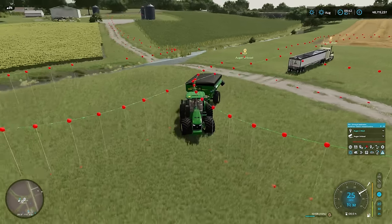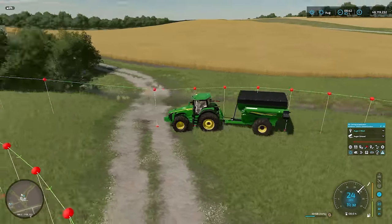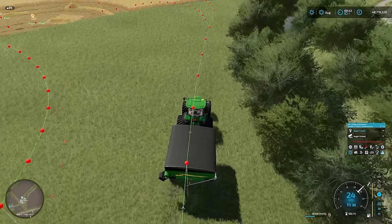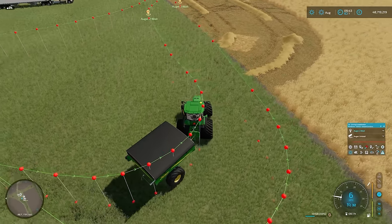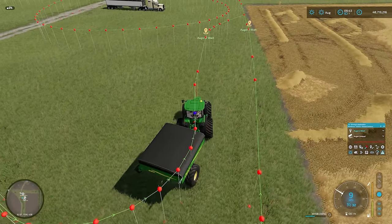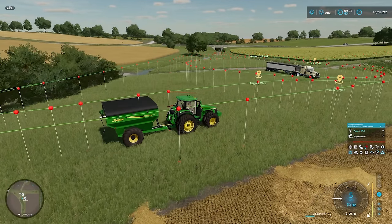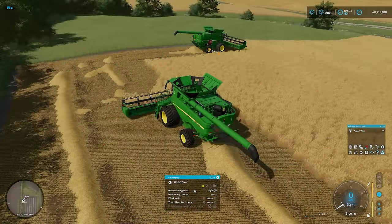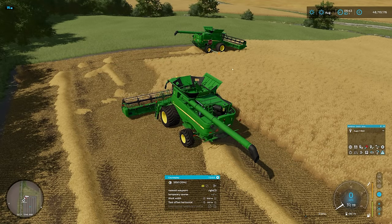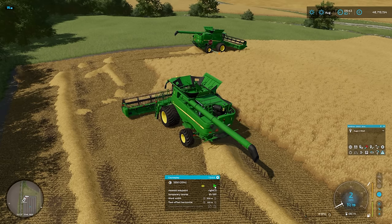He'll go back to Augur2Wait. We'll just check that this works. There he is - he will roll up to Augur2Wait and stop. Right, back in combine number two. If this combine is on Augur1Wait, we're going to change this combine to Augur2Wait. Again, we don't need to turn autodrive on. Make sure you're on nearest waypoint and hit courseplay to go. Then we'll quickly run around and trigger this guy to go as well.